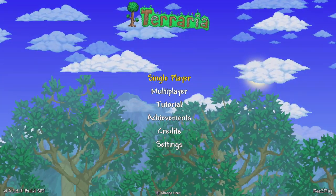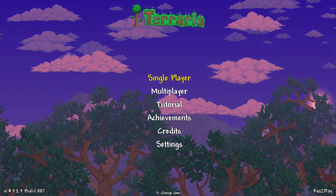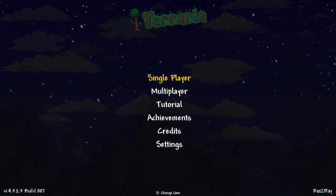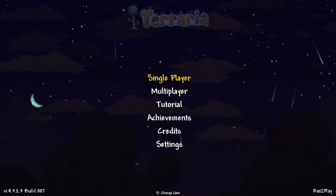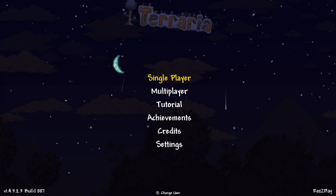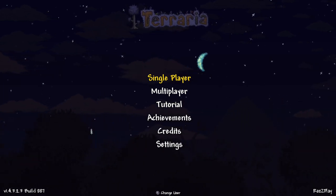Hey everyone, I'm Raz at the Razplay and today we're gonna find you the Magic Conch here in Terraria for the Nintendo Switch version 1.4.3.2. That's right, today we're doing the Magic Conch. But before we get there, as always, make sure you hit subscribe because we're trying to hit a hundred thousand subscribers. Make sure you hit the bell notification so you know when every one of my videos come out, and also hit a like because that's what nice people do.